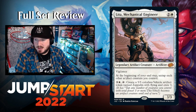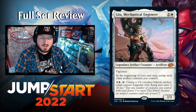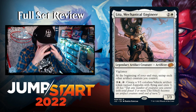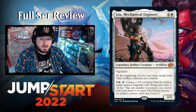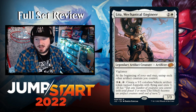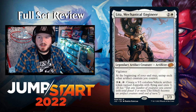Leda has vigilance, and at the beginning of your end step untap each other artifact creature you control — kind of like that artifact clock that lets you untap all your creatures. Then you pay three and a white, tap it to create a 5/5 colorless Vehicle artifact token named Zeppelin with flying and crew three. So she makes Vehicles and untaps artifacts — pretty cool. There's also a Vehicles theme in white.